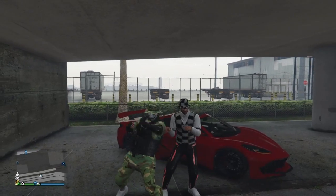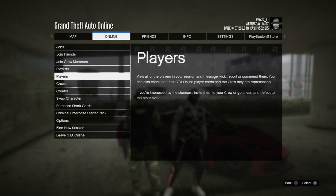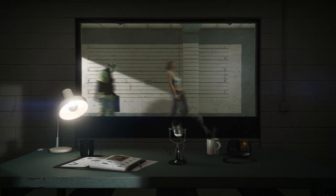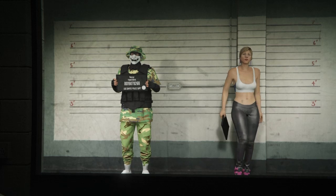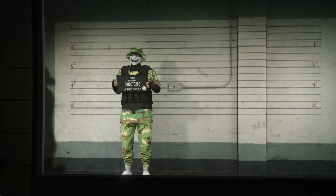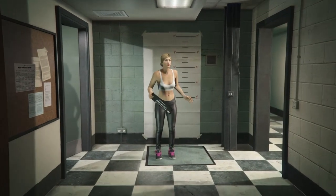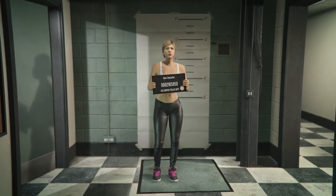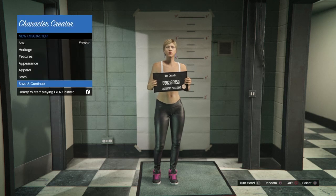Once you have your outfit on, bring up your pause menu, go to Online, then go down to the swap character section and select it. Wait until you load in - you should see two characters walk out, your main character and a second character. If you don't already have a second character, press X or A to start editing it. If you do already have one, just delete it. If you get the copy rank pop-up, accept it because some clothes need a high level to unlock. If it's a male, switch it to female, then press save and continue.